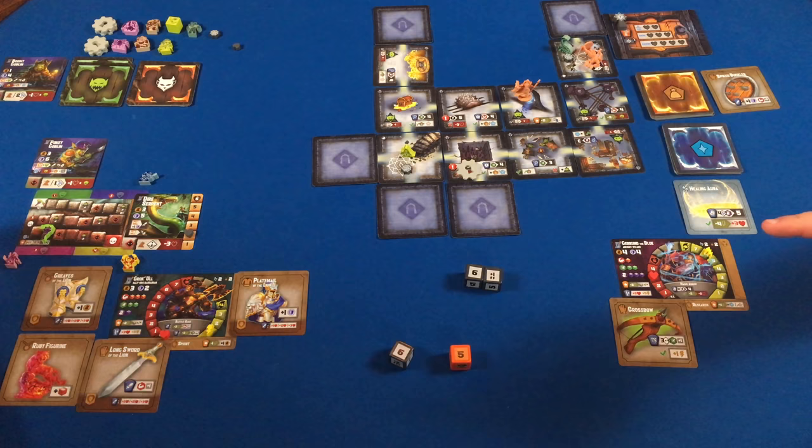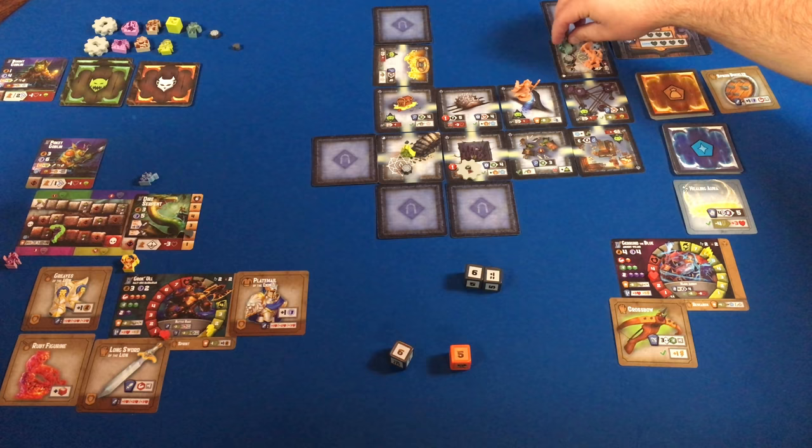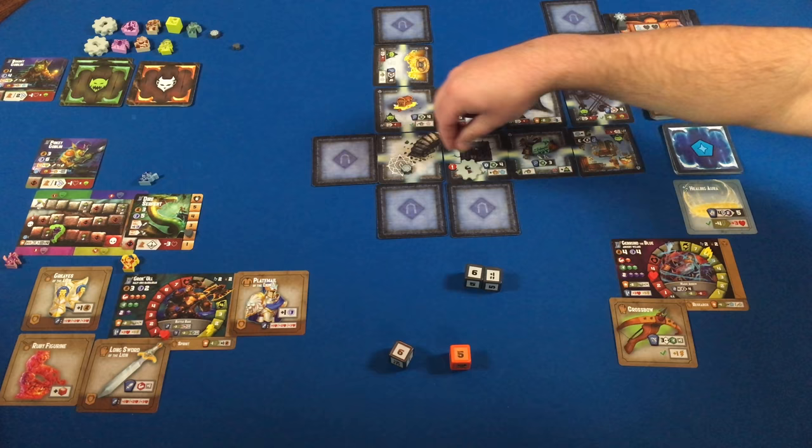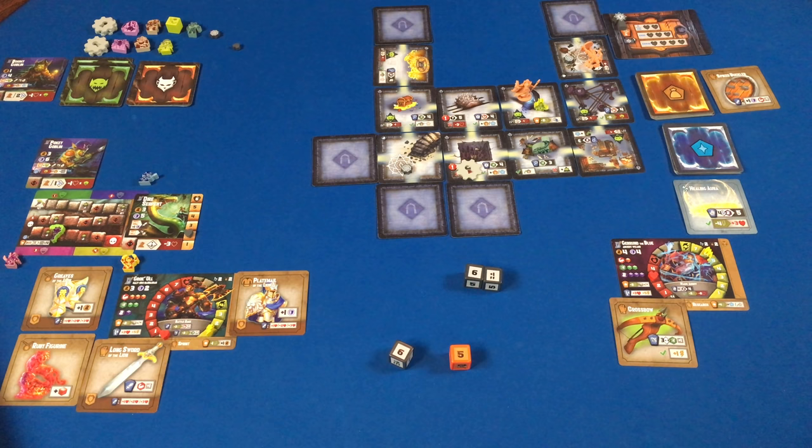That's the end of my turn. The Dire Serpent moves three spaces toward Sam because I'm unconscious — it doesn't care about me anymore. But technically the goblin goes first; he moves into my space. Now it's Sam's turn.